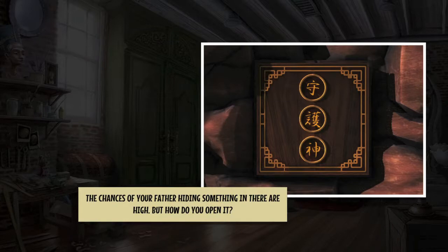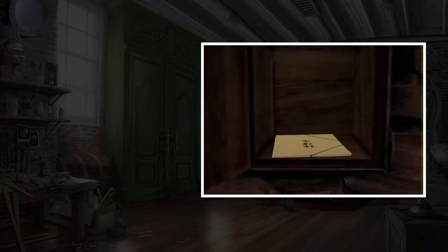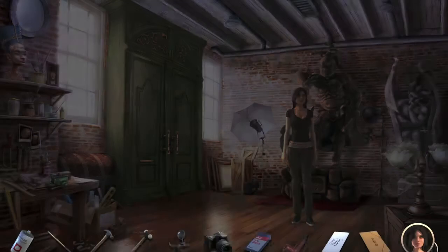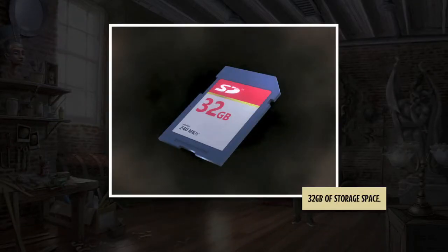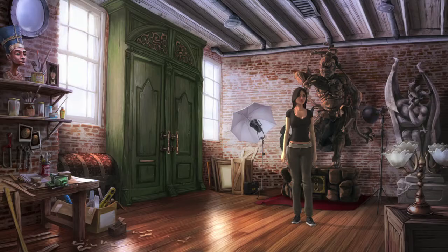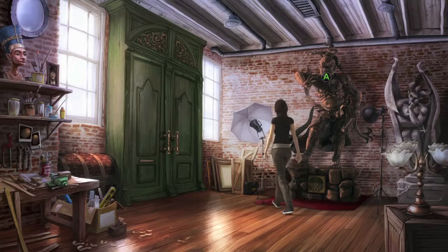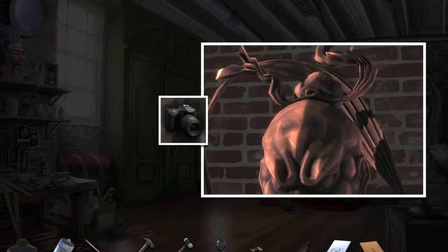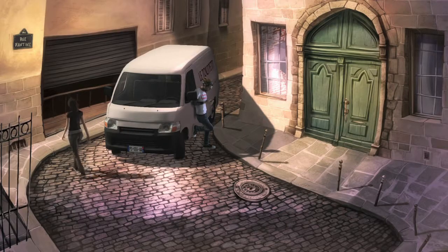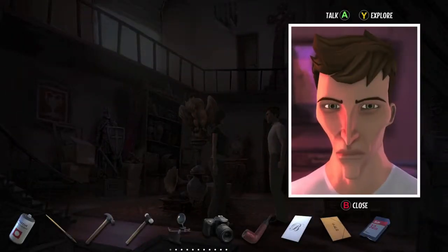Go over to the statue and interact with the bottom, then interact with the numbers. Use the year clue on it, which should open it up and give you the document — very missable since you wouldn't think to interact with that cross earlier. Interact with the document once it's in your inventory. Then combine the SD card with the camera to get the camera with memory in it. Interact with the SD card slot to get a different interaction. Take a picture of the statue and then bring all your stuff back to John in the shop.